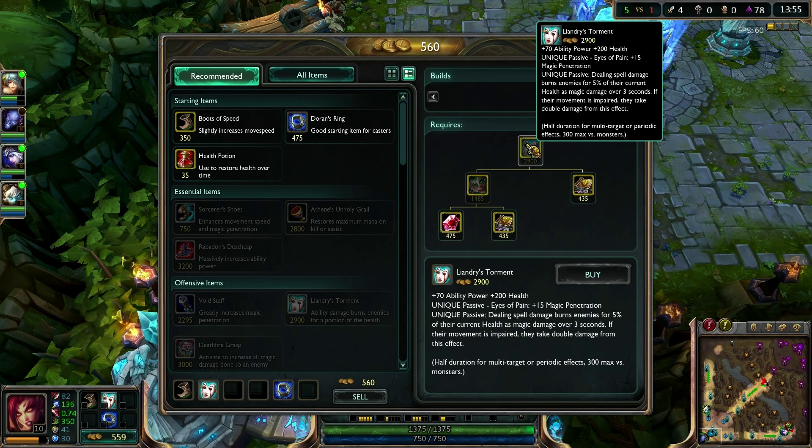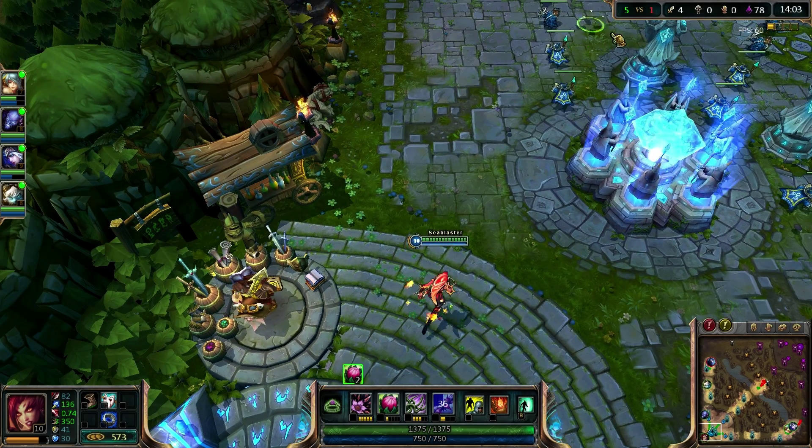And the unique passive: dealing spell damage burns enemies for 5% of their current health as magic damage over 3 seconds. If their movement is impaired, they take double damage from this effect.